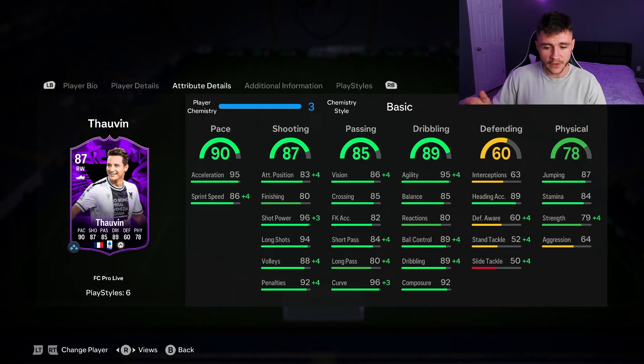He still does have 96 shot power with 94 long shots. 85 passing is another decent stat for the card — he does have 86 vision with 85 crossing, 84 short pass and 80 long pass. 89 dribbling is probably where the card is going to excel the most, boys. He has 95 agility with 85 balance, and with the 4-star skill moves he should feel very quick and swift on the ball. And then last but not least, 78 physical — he does have 87 jumping with 84 stamina, 79 strength and 64 aggression.